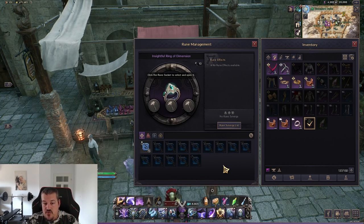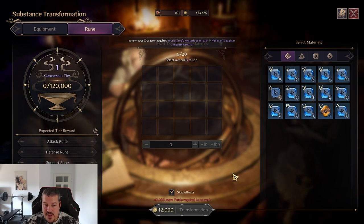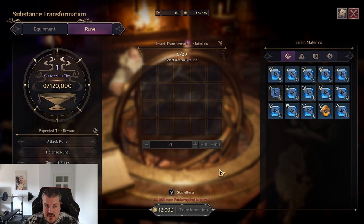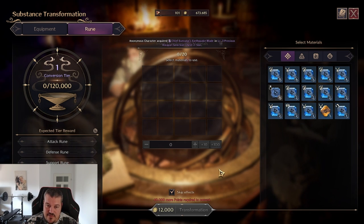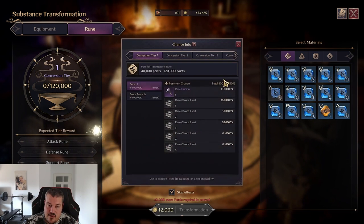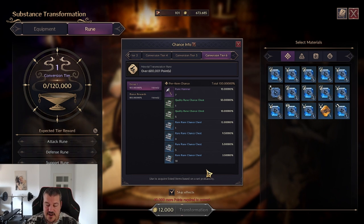Another way to obtain runes and rune hammers is through substance transformation. This system is so complicated for runes specifically that I will cover it in a separate video - we have to go over spreadsheets because it's not as straightforward as a simple conversion at tier six. Stay tuned for that one.